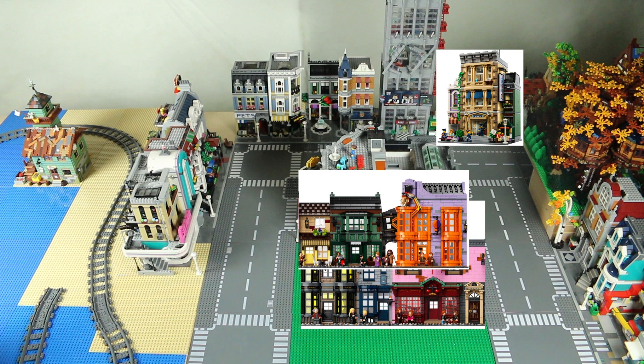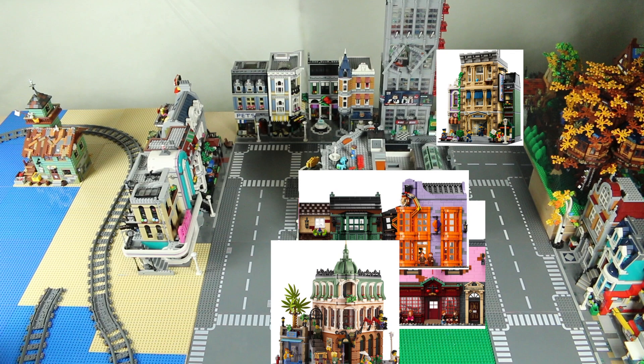So I'm going to do Diagon Alley in the center. In front of that, we're going to have the Boutique Hotel, and I need to figure out the other corner modular for that spot. Before I build Diagon Alley, I'll probably put the Boutique Hotel up against either the bank or the corner garage — I don't really know which one yet. Then I'll figure out the other corner modular and probably wrap the road around.